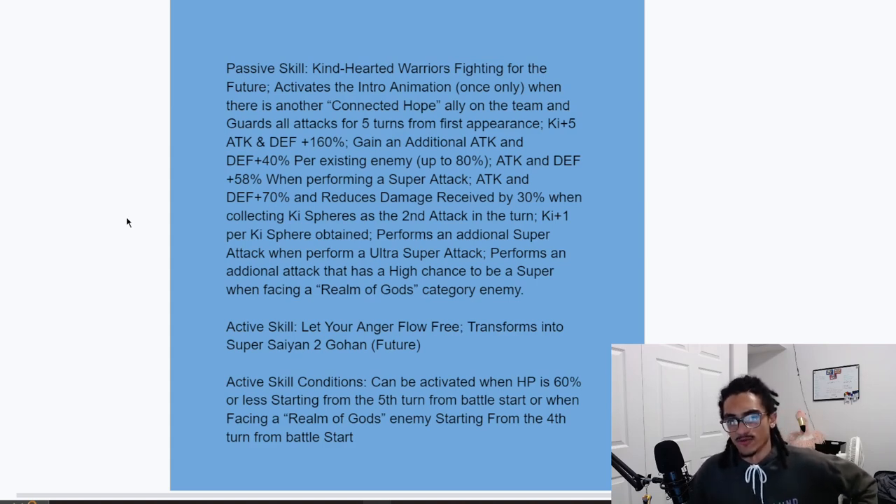If you're fighting two enemies you get a free 80% attack and defense; fighting one enemy it's just 40%. They also get 58% attack and defense when performing a super attack, and 70% attack and defense plus 30% damage reduction when collecting Ki spheres as the second attack in the turn. They also get Keeper Ki to obtain — one Keeper Ki — and they perform a guaranteed super attack when doing an 18-Ki super, which rewards them nicely. They also perform an additional attack that has a high chance to be a super when facing a Realm of Gods category enemy.